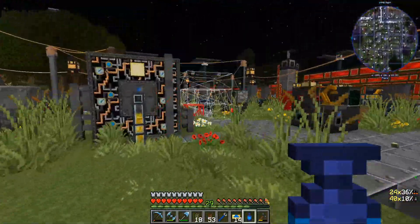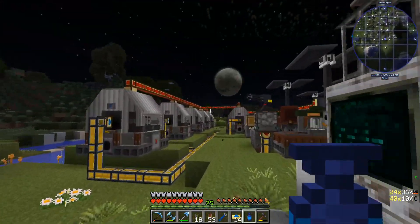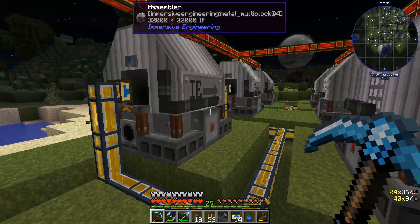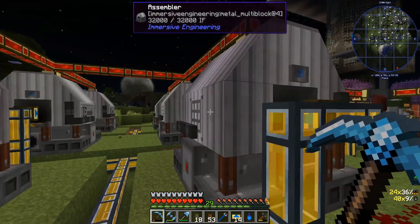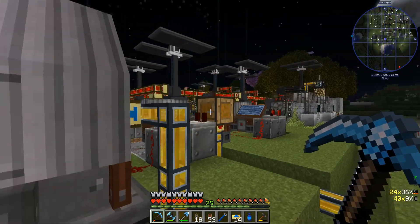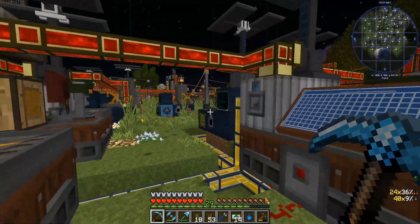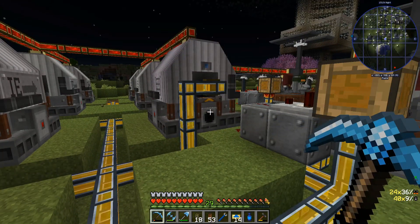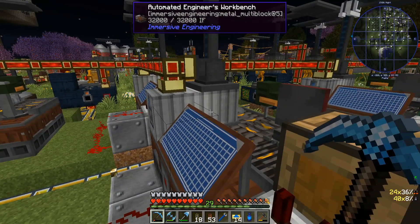What I now have is a wireframe of where I'm going to be able to place this thing down. You can see I've been busy — I've got a few out here and I think these two are still empty. So these are the immersive engineering assemblers, and I've been between episodes setting up some of the stuff you just saw in that chest.